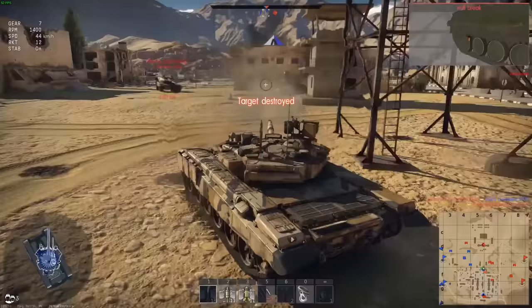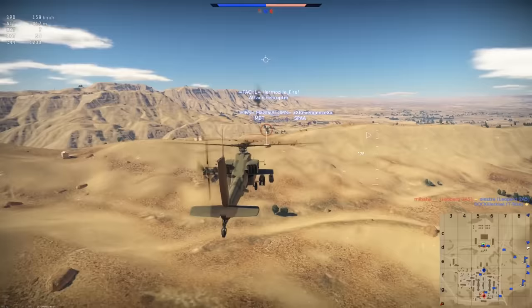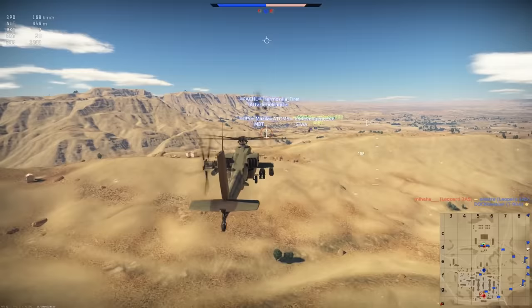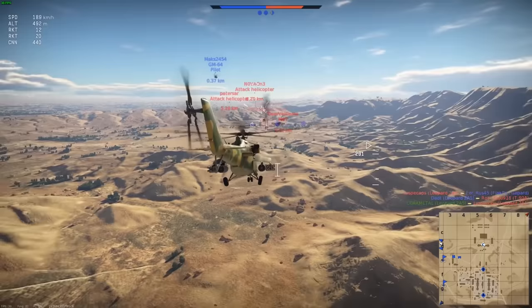The T-90A was 14.3 with 3BM-60. The helicopters came equipped with ATGMs and dumbfire rockets. The camera angle of the helicopters was off to one side instead of the direct behind view we have today — I quite like it and almost wish we had this view today.